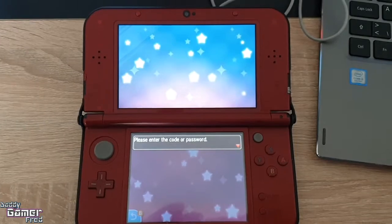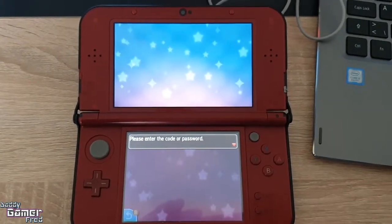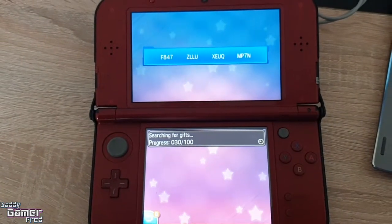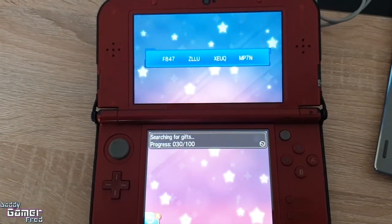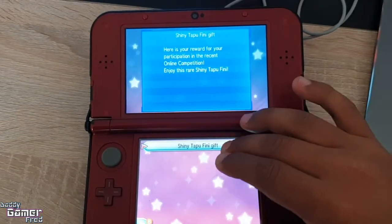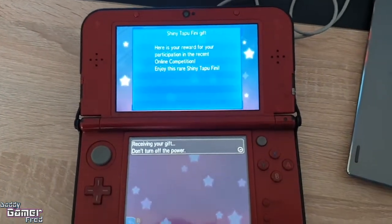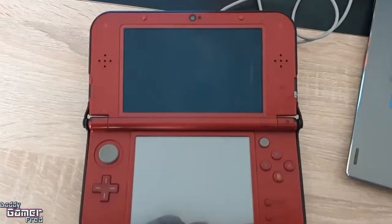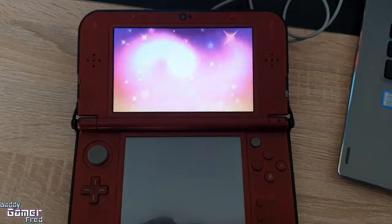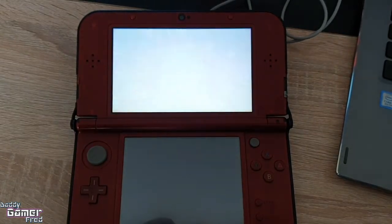Let me know in the comments your thoughts on this, if you're having any troubles picking up shiny Tapu Fini, and your thoughts on the shiny itself — I personally love it, I think it looks cool. This may be the last Pokemon Ultra Sun and Ultra Moon video until Pokemon Home comes out. I'm going to do a video on how to transfer Pokemon from Ultra Sun and Ultra Moon to Home, and then to Sword and Shield.